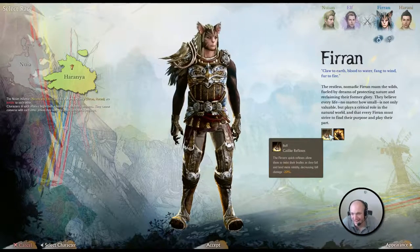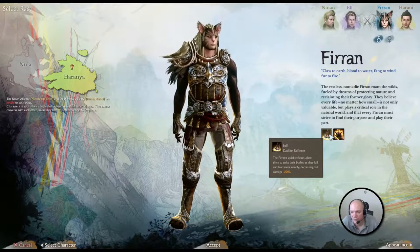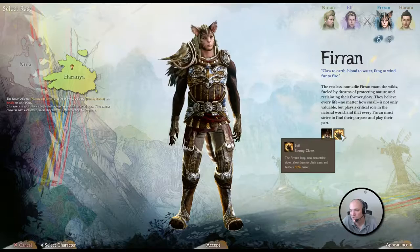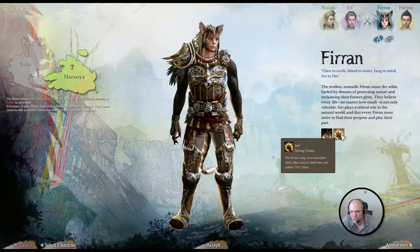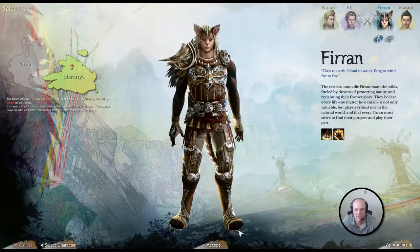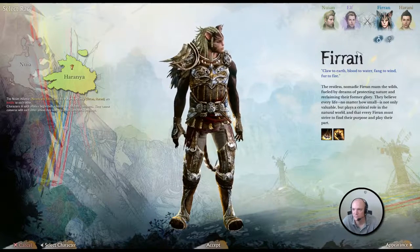He's got some racial abilities. He's got cat-like reflexes. The Firin's quick reflexes allow them to twist their bodies as they fall and land more nimbly, decreasing fall damage — so minus 20% on fall damage. And strong claws: long and non-retractable claws allow them to climb trees and ladders 30% faster. Nothing super awesome, but neat nonetheless.